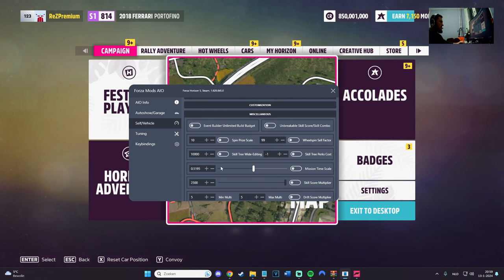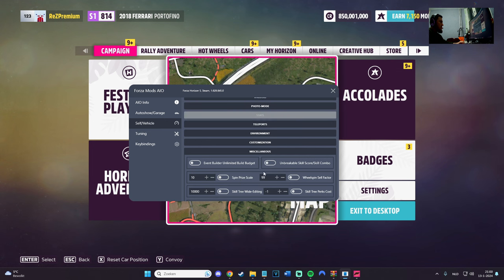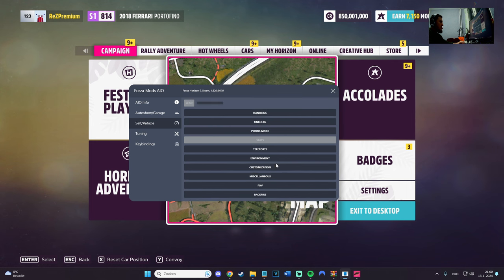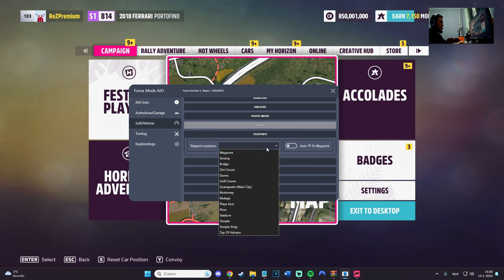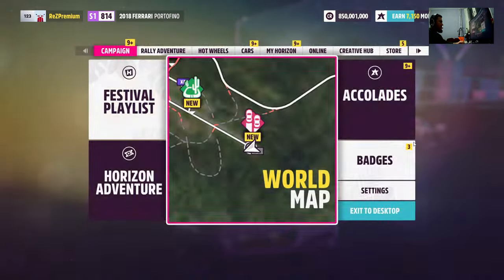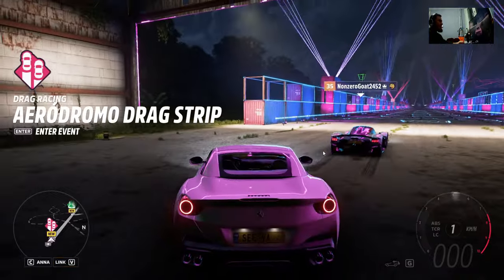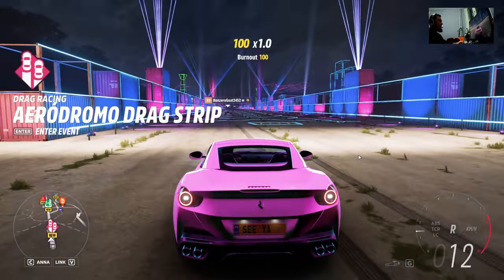Mission time scale — you can pretty much change it. Don't forget to enable/disable. Skill tree — white eating, you can change that too. Skill tree perk cost — you can also change those. Wheel spin self factor, spin price scale — you can change them. Unbreakable skill score, skill combo, event builder — we don't really need those. We can teleport! Let's go for teleportation to the airstrip — teleport. Boom!